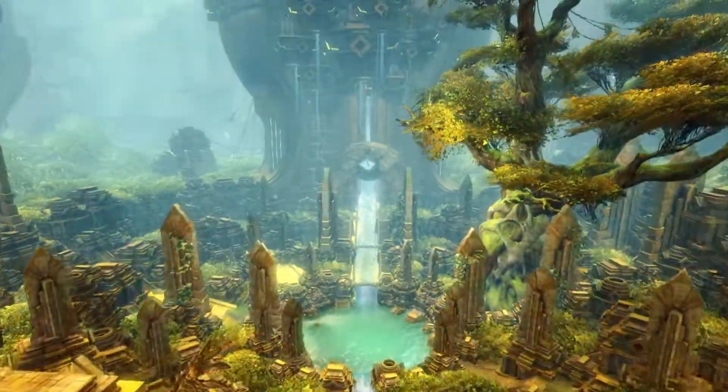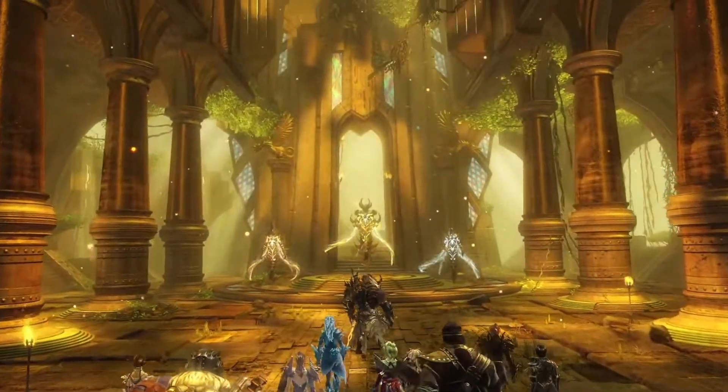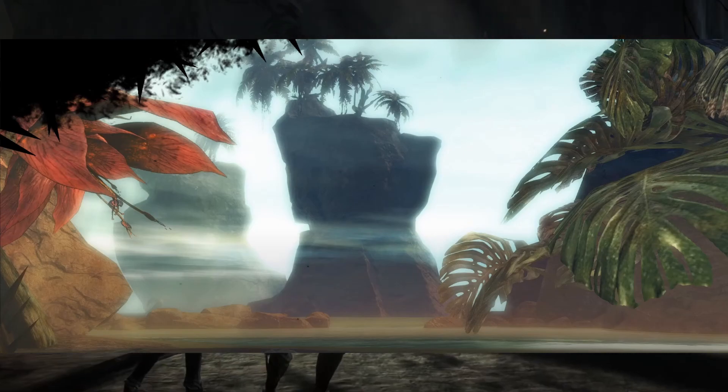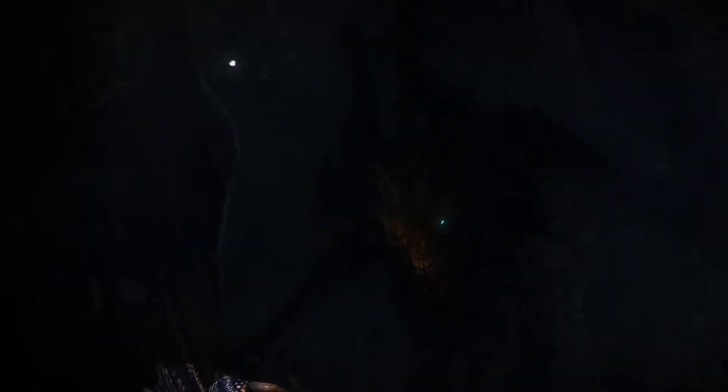Talking about Dragon Stand, we have the fourth lane of Dragon Stand. This is the coastal area, the deserted coast, and the Thorn Thicket Hollow area, where it's theorized that this fourth lane would have had storylines connecting to the Nightmare Court, or just another path to go down. It looks to be a last-minute change to Heart of Thorns.